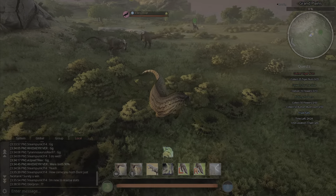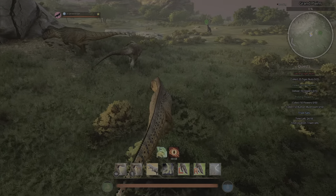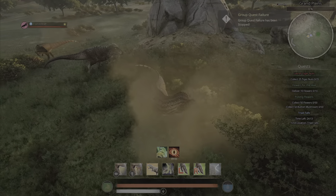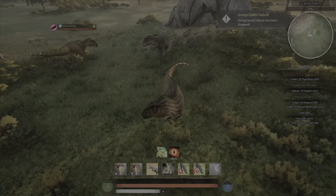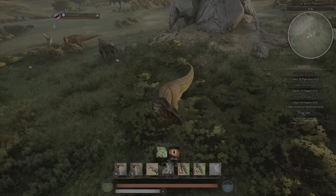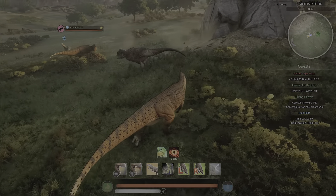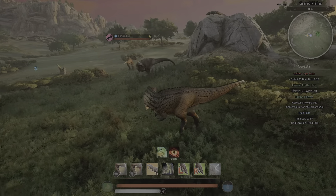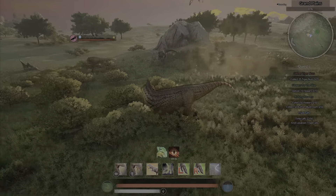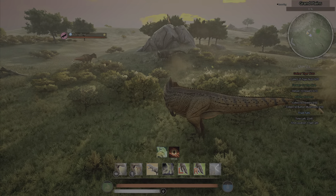I think the Gigas did need a turn radius increase, but I don't think the Rex needed a turn radius nerf whatsoever. It's already got atrocious turn radius, and the fact that they lessened it is even worse. Even with a turn radius tail, it's just not enough. It makes it too easy for the smaller, quicker things to get in and out from behind you, and it kind of forces you to be strictly an ambush predator. A Rex should be an ambush predator and it really shouldn't be out roaming the plains fighting everything in sight, and I understand that.